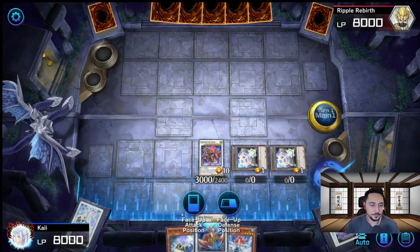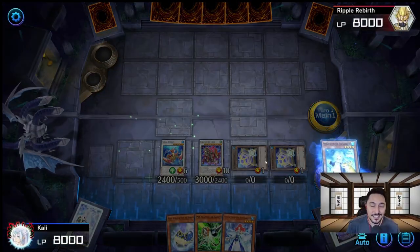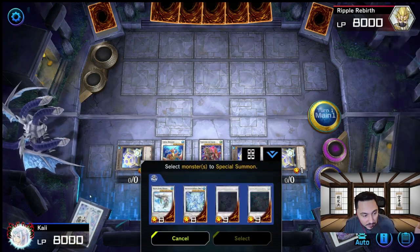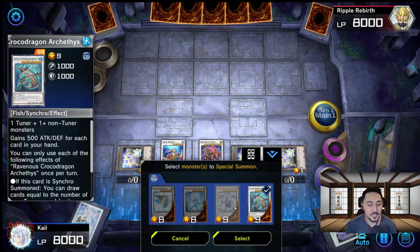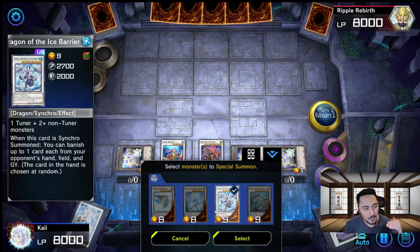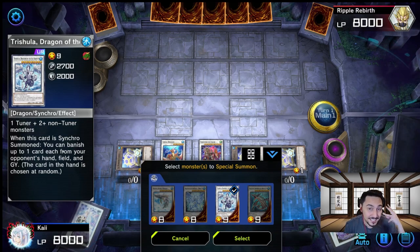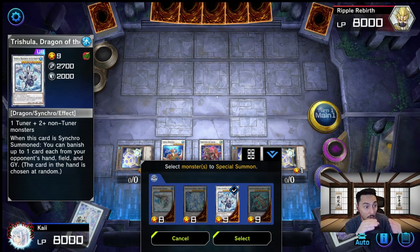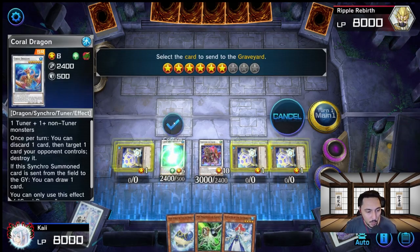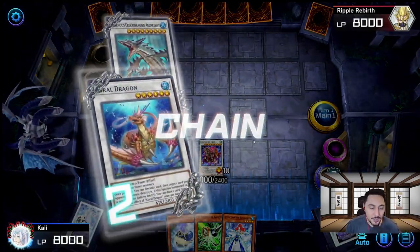We have Speaker in the graveyard as well. With Coral Dragon out, we activate the effect of Speaker — banish it to the graveyard, summon another token. You know what time it is: Croco Dragon is coming onto the field. We can also get Trishula Dragon of the Ice Barrier, which is very strong — when this card is Synchro Summoned you can banish up to one card each from your opponent's hand, field, and graveyard. But for this video we'll summon Croco Dragon, draw three cards with Croco and four more with Coral Dragon.